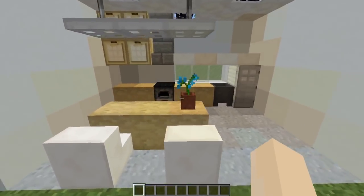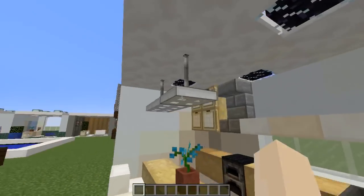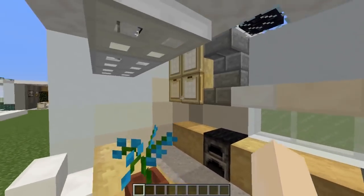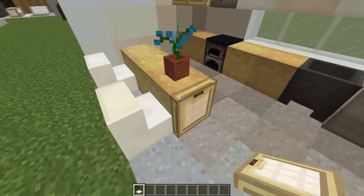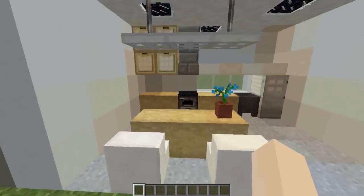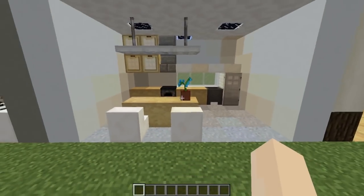We have another kitchen now using the stripped oak or stripped birch block. The only thing is you will get the little ring detail at the end, but it's not really an issue — you can cover it up or just embrace it as a nice texture that makes the wood look more realistic.